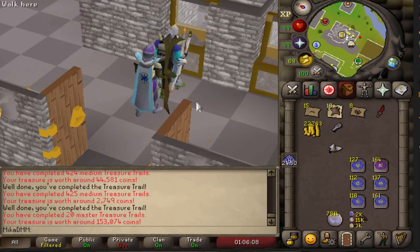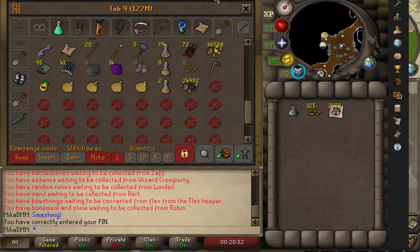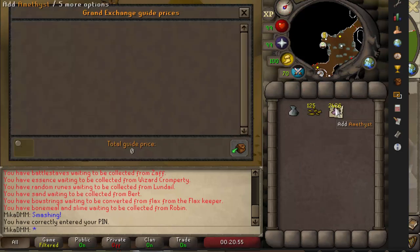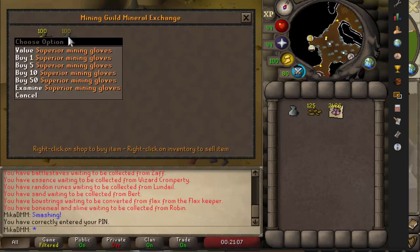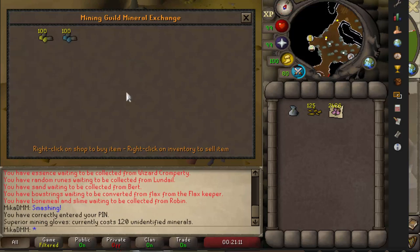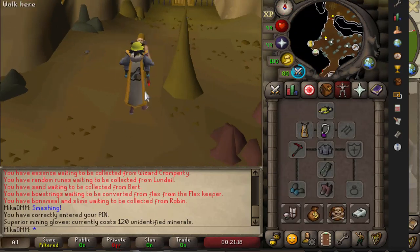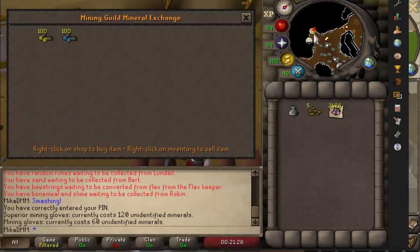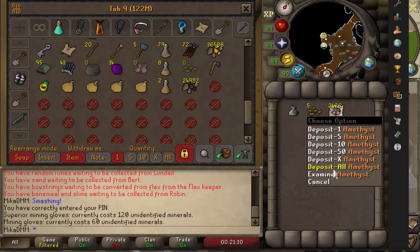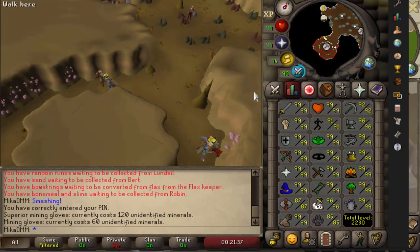While I've been training construction and playing League, I've also been mining on my main on the side. We're currently at 2,400 amethyst which is already worth a bit over 8 million. I also have 125 unidentified minerals — we can now buy superior mining gloves, which is an addition for the collection log. It also gives you a chance of receiving double ores or something like that. I'm 79k away from 93 mining so I think I'll finish this off.